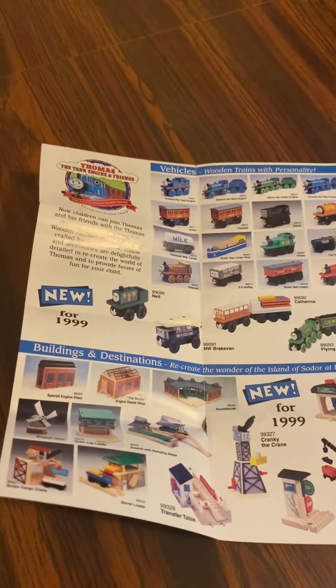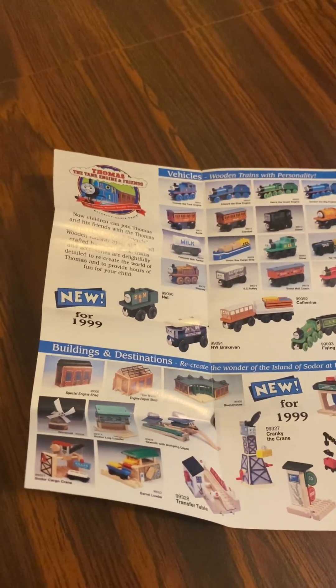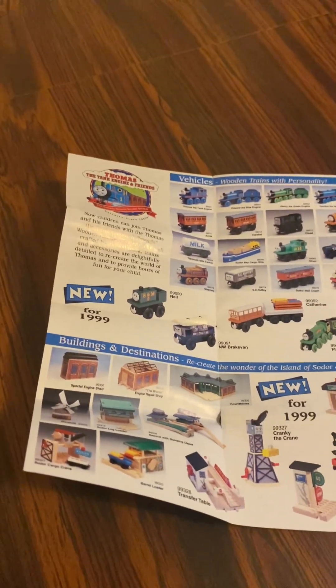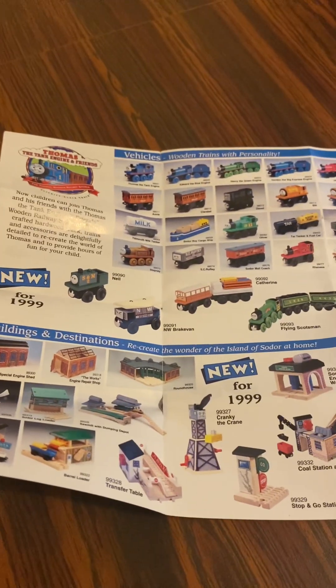Here's buildings and destinations. For this one, here's a special engine shed, works entrance repair shop, a roundhouse, a wood mill, Sodor Log Loader, a Sodor Cargo Crane, Barrel Loader, and the Sommel Logs up in Depot.